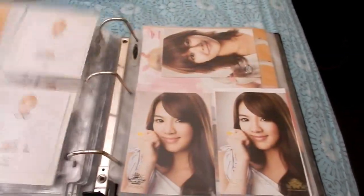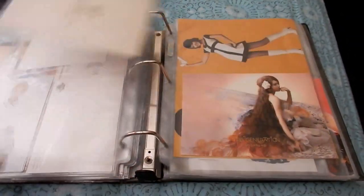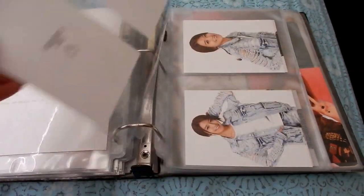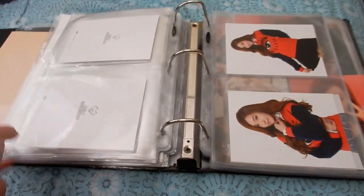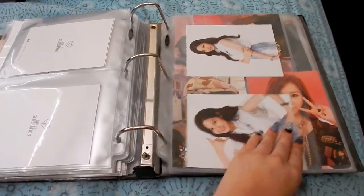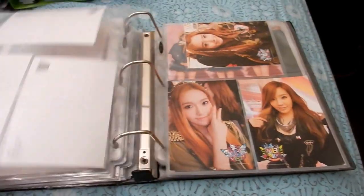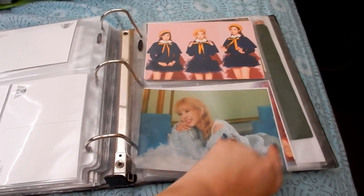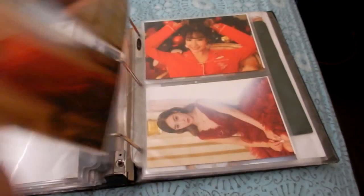There are some official Polaroids. I just want to try doing it differently — they look nicer like this to be honest. Nothing really new for Girls' Generation. For I Got a Boy photocards and postcards they're in bias order. For Teddy Bear, these are the Dear Santa photocards.